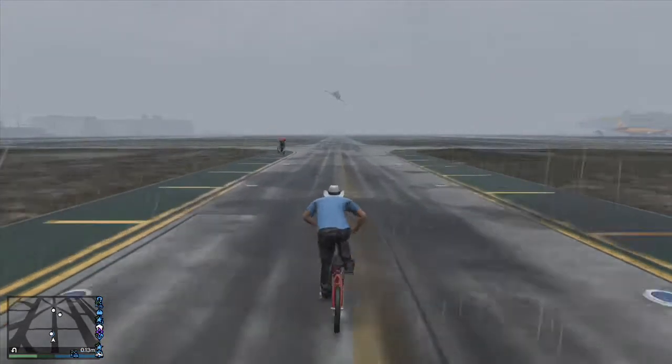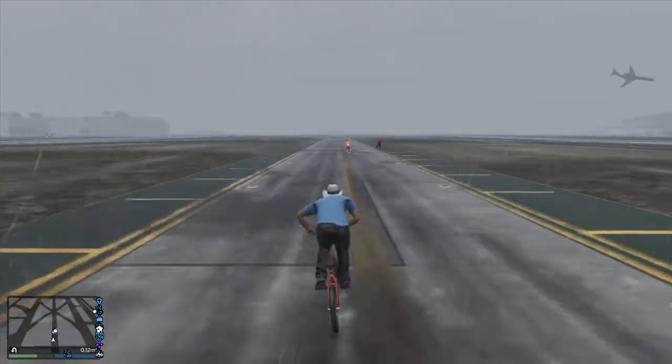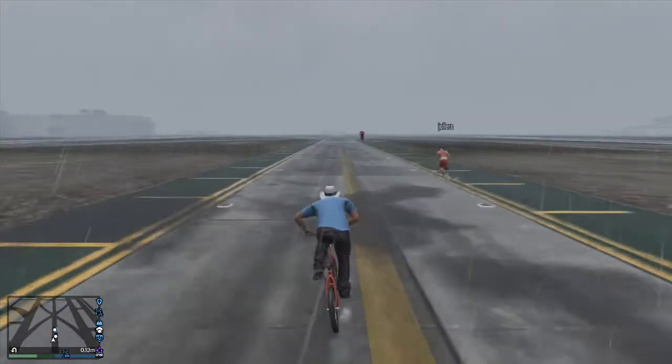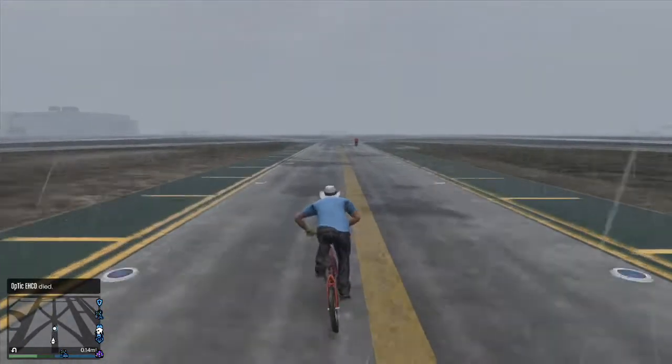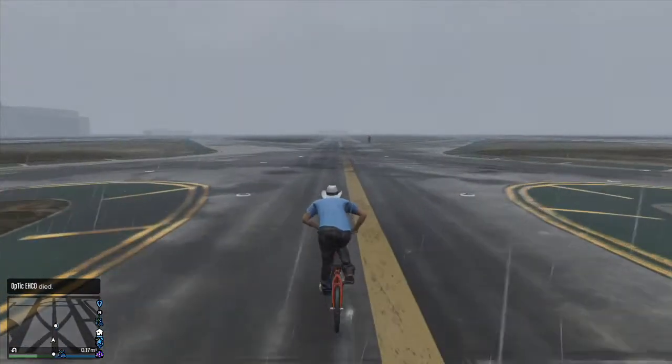You can see him on the map as he starts to pull away from me. You can also see that he's not actually going straight. I'm on the line the entire time, covering the least possible distance, and he's going all over the place, way ahead of me.